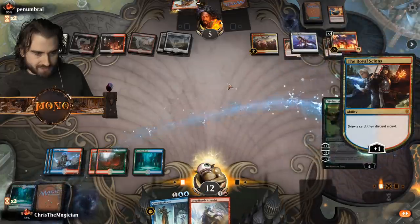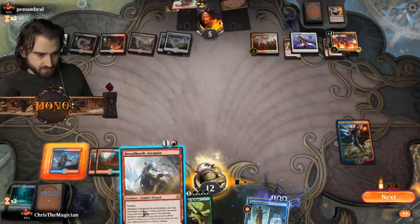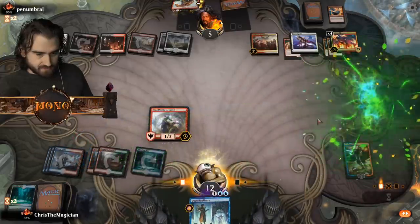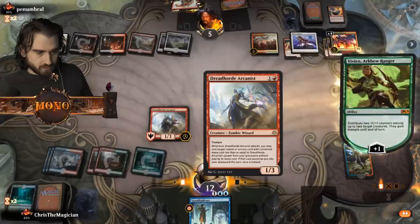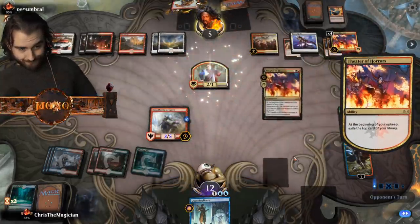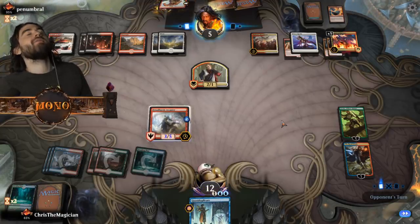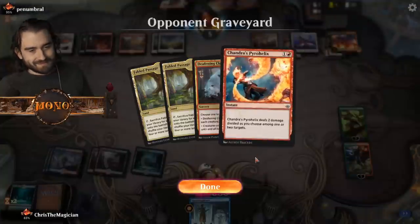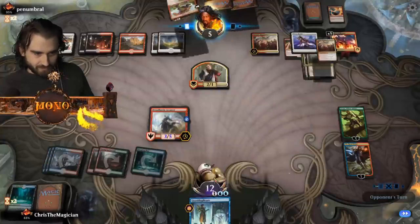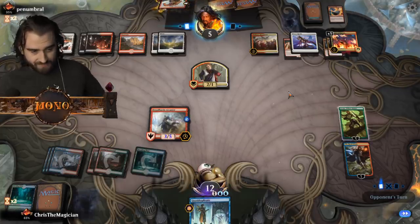Quasi-duplicate can definitely go to the graveyard. Put down this, put down Vivian, and plus Vivian on this guy. That is pretty good because now he's unblockable also, if he gets to go in versus Penumbral. The question is - does he have yet another removal? Definite Clarion, how many things - definitely a Mortify, Bonecrusher Giant. He's at all only removal so I'd be surprised if he doesn't have yet another one.